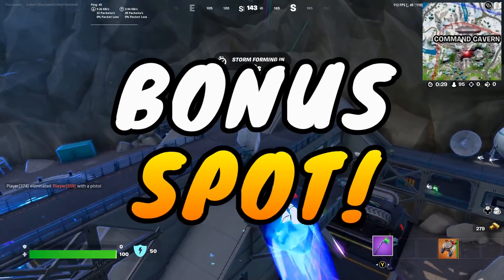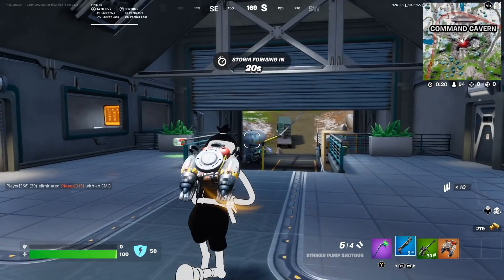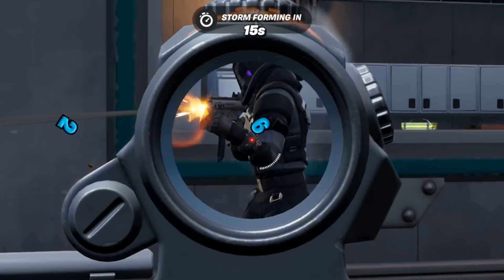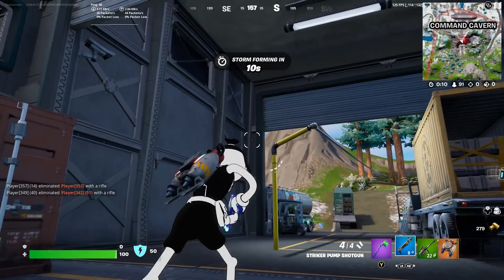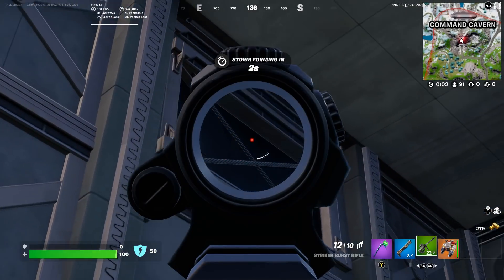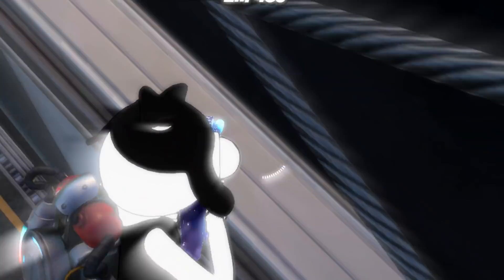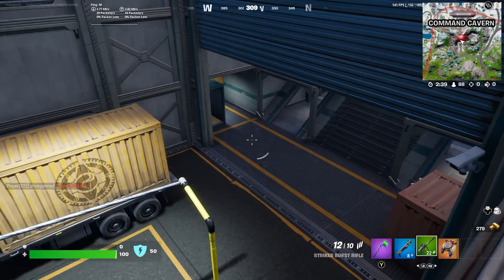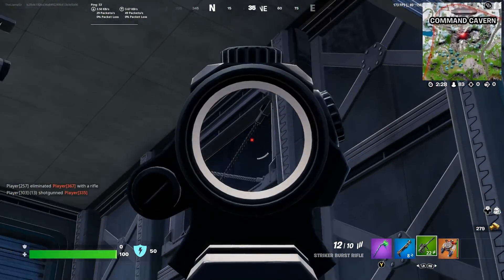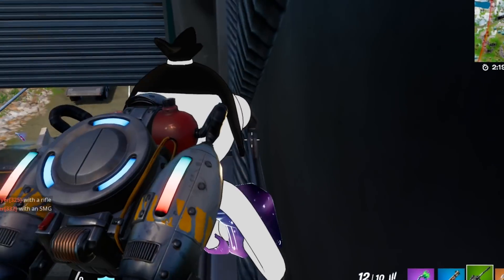Let me show you a bonus secret spot. If we go inside Command Cavern — especially in no build mode, that's when this is the best — make sure you also have a jetpack, but you can actually stand in these windows up here. I saw these and wondered if I could stand on them, and lo and behold, you can. It makes for a really good ambush spot because anybody running through these areas won't expect you to be all the way up there. It also works on both sides, so you can just stand up here and surprise anybody.